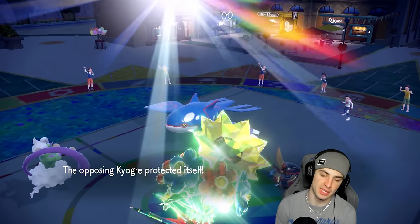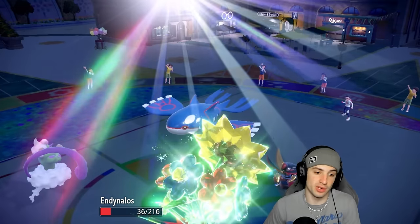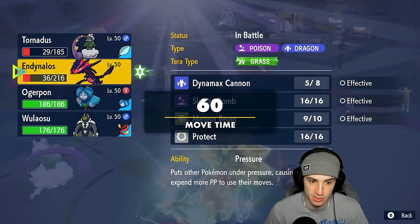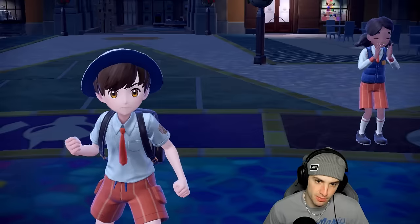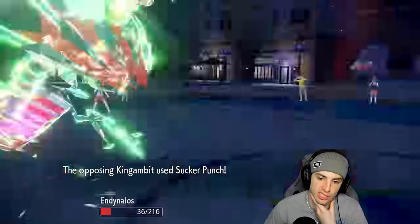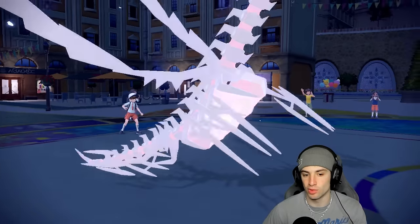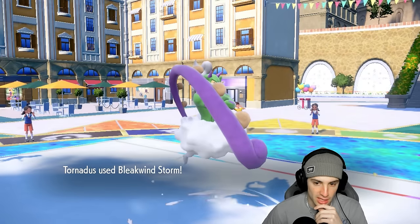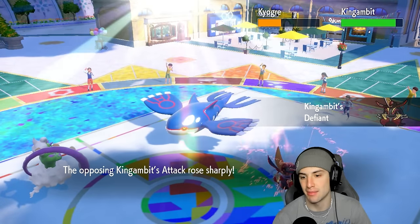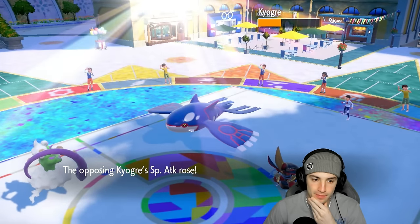Ice Beam is going to be the big damage dealer, and King Gambit dodges that move anyway. He goes for another Calm Mind — Close Combat can turn it. If he's got Sucker Punch he could KO me, which makes me want to hard swap to something like Ogrepond. But I'd rather just play it out — go for Bleakwind Storm and Dynamax Cannon. No big deal. I like where we're sitting and I like our back end Pokemon. Once these Pokemon go down, my back end will come out and look for the win. My Pokemon in the back end are awesome — I still have Tera and King Gambit won't take out my Tornadus, which is kind of annoying.